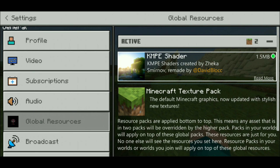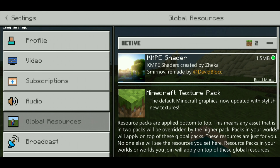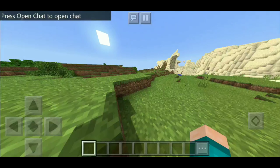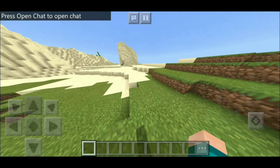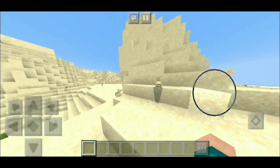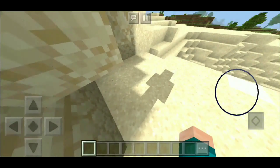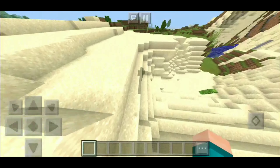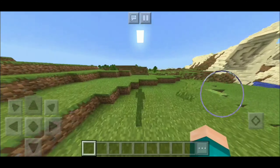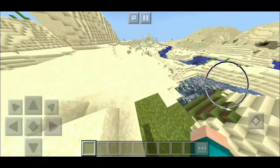We are starting off very strong with the KMPE shader. Now this only takes up about 1.5 megabytes worth of storage, so it really won't take much. This one is pretty light compared to some of the other shaders. As you can tell, most things are still relatively the same compared to the vanilla version of Minecraft. Obviously everything is way more brighter, especially the sand, and the shadows are more defined and darker. Our Minecraft character actually has a shadow right there, which is pretty dope — it even moves its legs when you run.